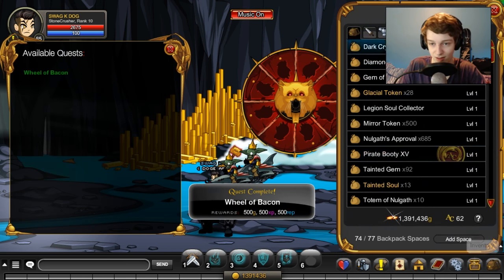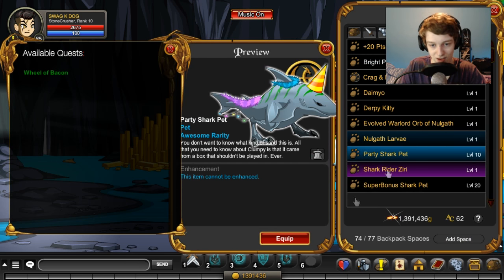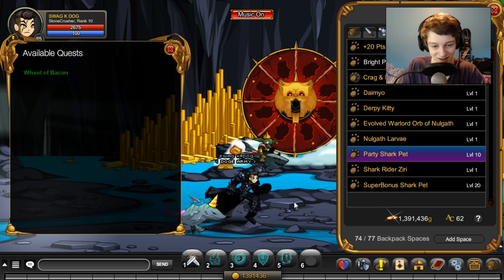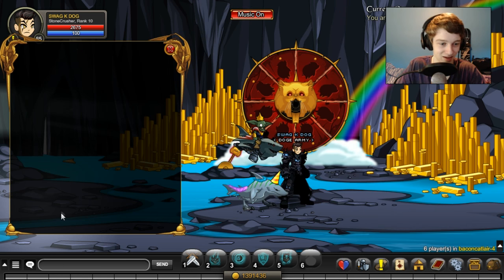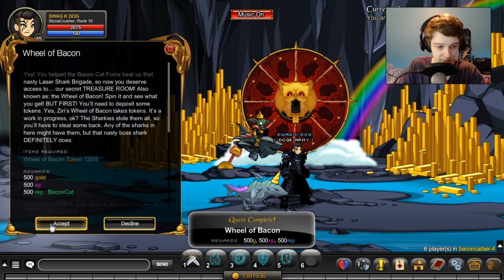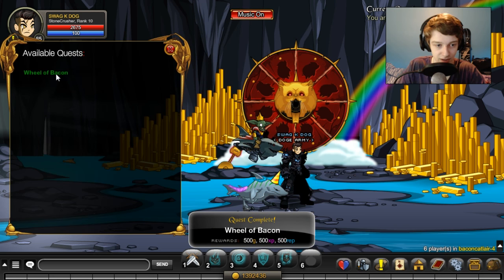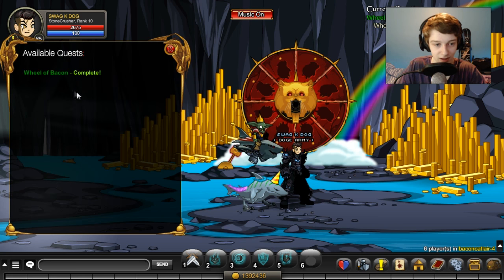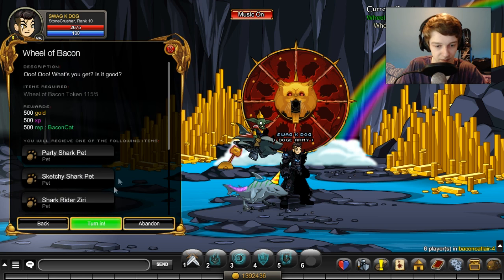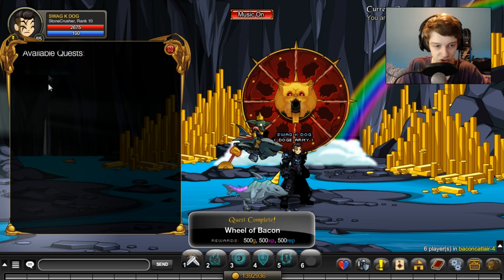We got the party shark pet — that's so cool. I want to get that house item because I got the first house item I showed at the beginning of the video. Oh, the plus 10 points shark pet. Sketchy shark pet — already had that one. It's just a drawn version of the shark that's actually a mob in this map. I'm gonna accept it so they don't drop it again.